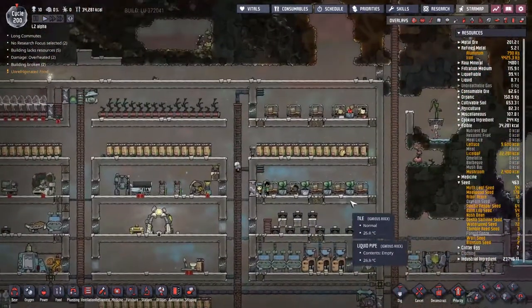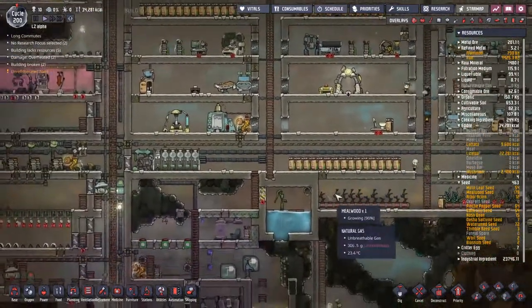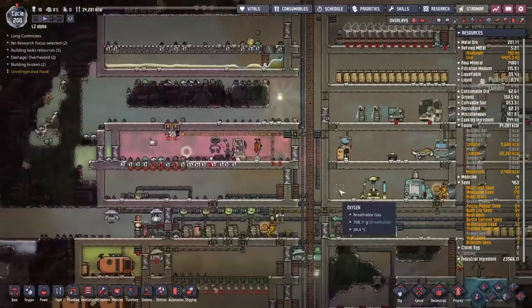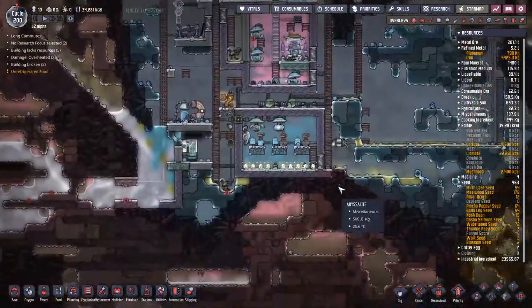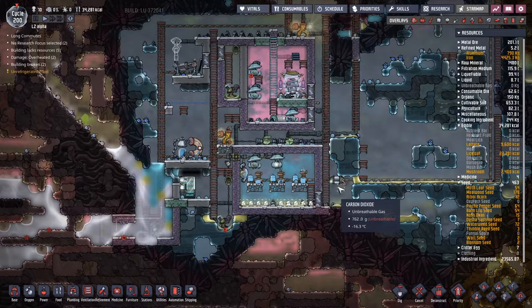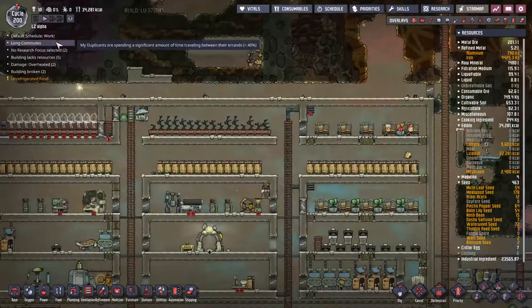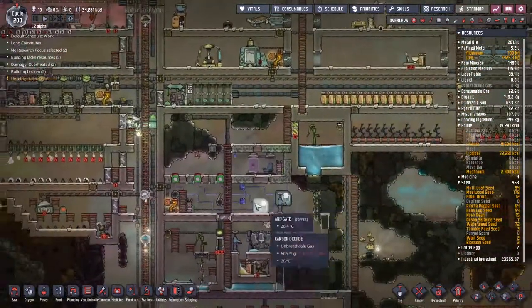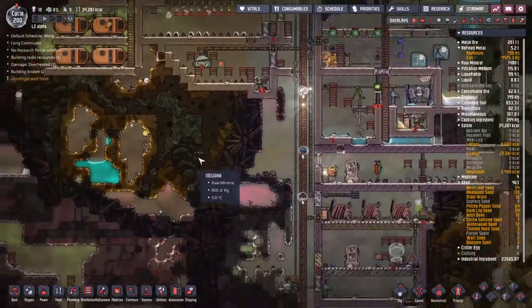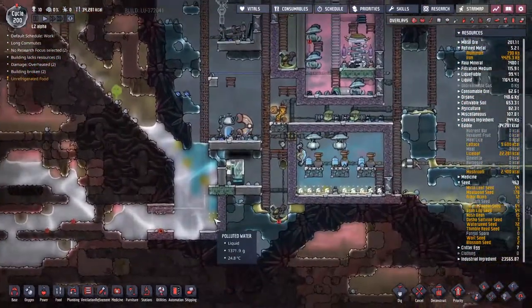Cycle 200! Wow, didn't really think we'd get here if I was to be honest. Well, actually I really did think we'd get here, but I thought we'd be a little bit further along with the space science. It turns out that trying to run a cooling system has gotten very, very difficult, so we're trying to sort that out. Day cycle 200 coming in strong. All the duplicants seem to be going nice and healthy. It's nice to make these big milestones, but really, it'd be a lot nicer if I could just get my cooling system working.